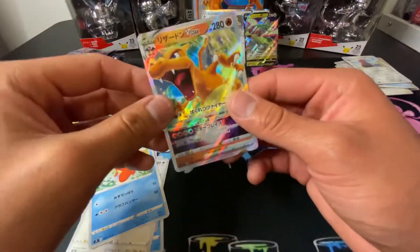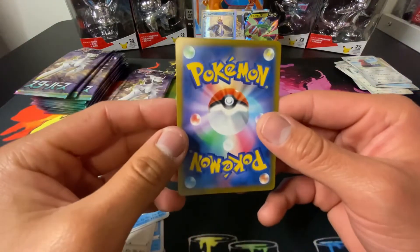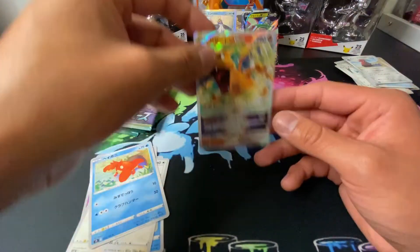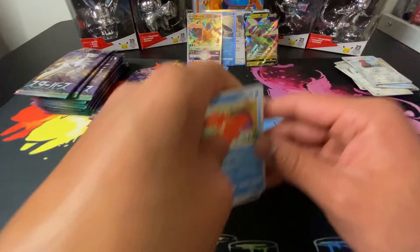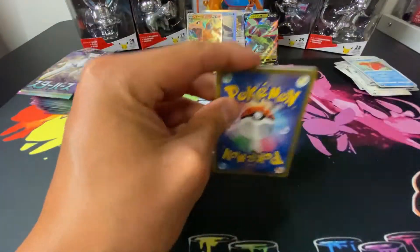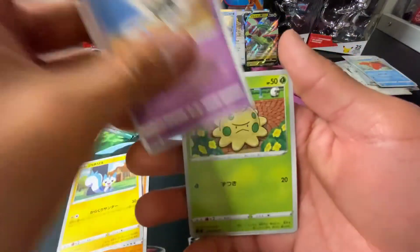Let's go — our Charizard V-Star! Let's go baby, yes sir! Our first big hit! Gorgeous card. Gorgeous. We got the Zard! Let's try to get that rainbow version too. Come on baby — our first hit, big hit!